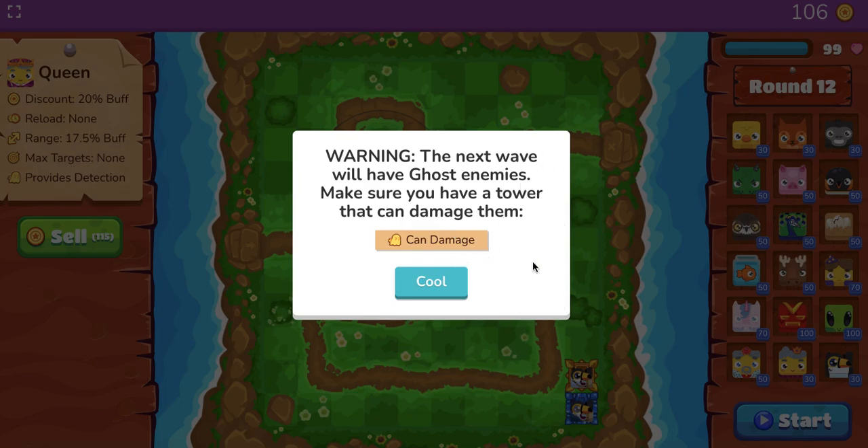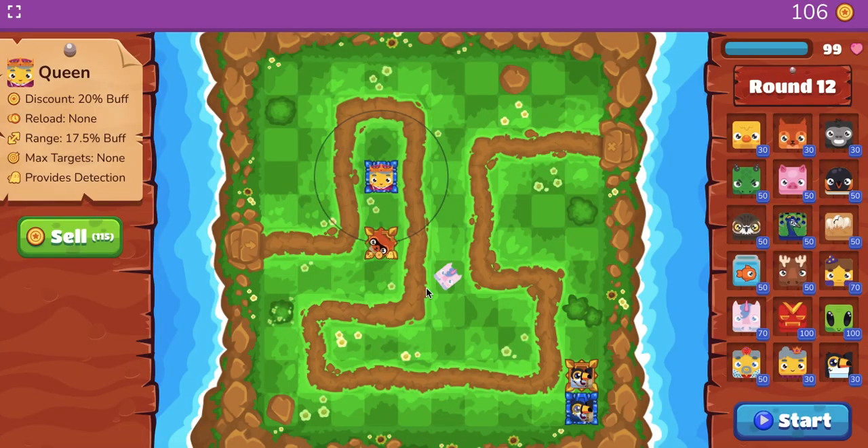What's up, YouTube? I'm here to show the best builds for Bluket Tower Defense. We're going to be focusing on the queens and these little tax toucans here. It's really important because at round 12, enemies come out as ghosts starting round 12. So you really need to set your strategy up prior to those rounds.